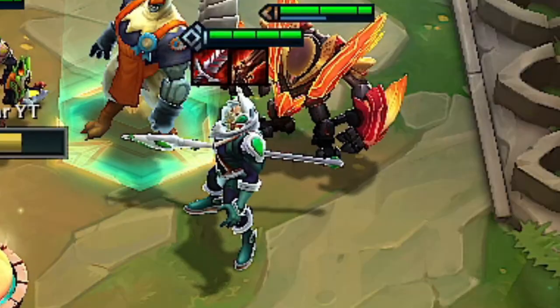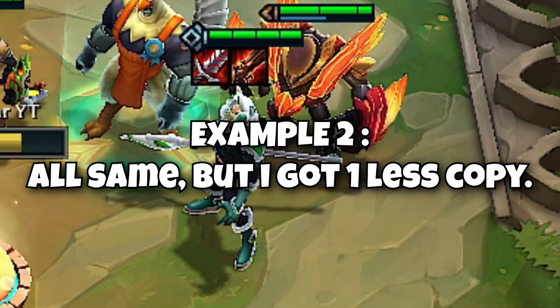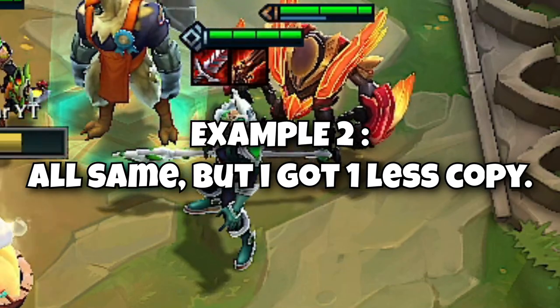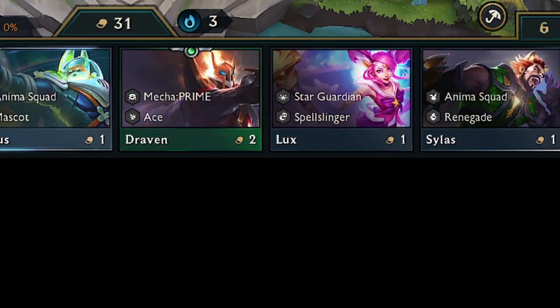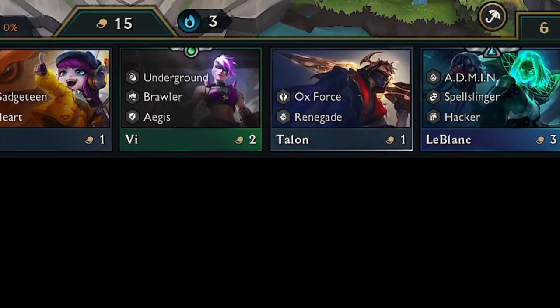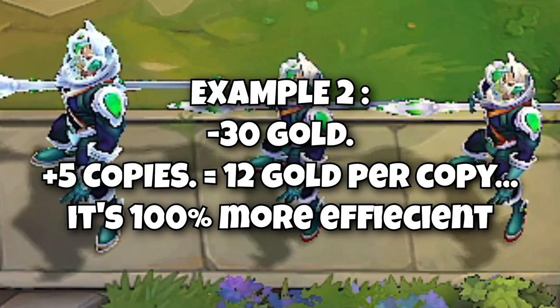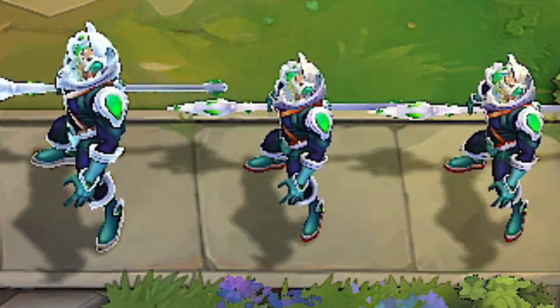But should I spend all this gold for just one 3-star unit? Let me show the second example. 3 copies of Nasus on board, 0 on bench. To match the previous result we need to find 4 Nasus copies with 50 gold. Let's roll. I spent 30 gold and got 5 copies of Nasus. That's 6 gold per copy — 100% more effective.